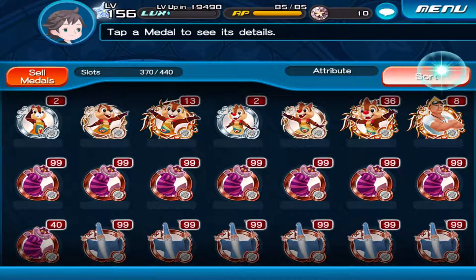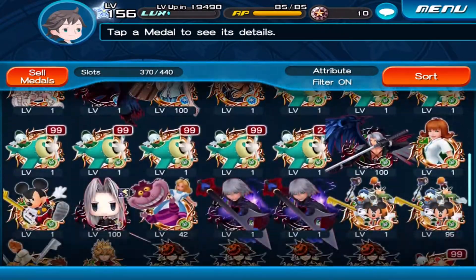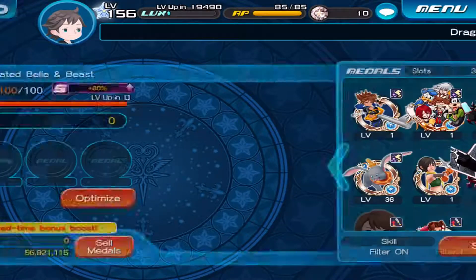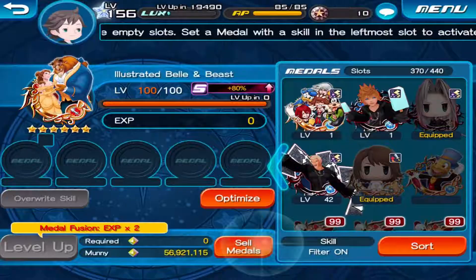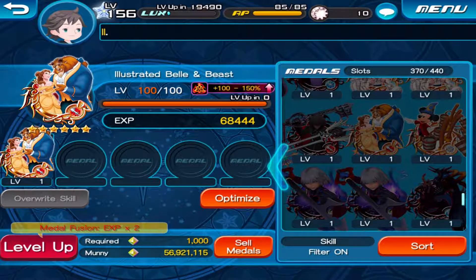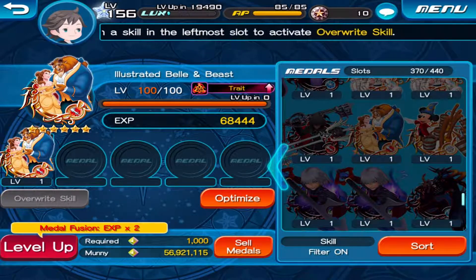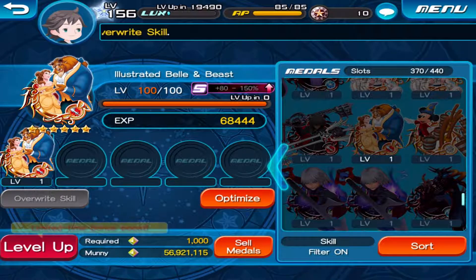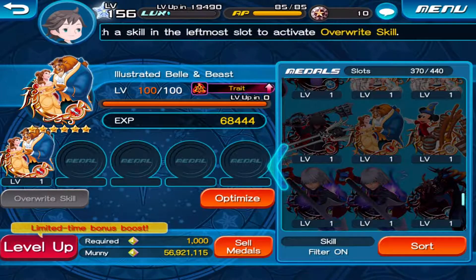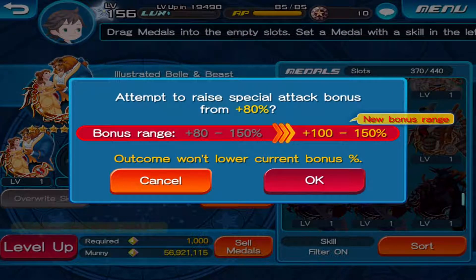Second thing we're going to take care of — right now we currently do have a guilting campaign going on. So I'm going to go ahead and re-roll on some of the medals that I have and hopefully get their guilt attack increase. So let's go ahead and use Bell and Beast first. Usually for tier fives, it's usually between 80% to 150% during a non-guilting campaign, but during the guilting campaign it's increased from 100% to between 150%. So this thing's already going to get a 20% damage increase — let's cross our fingers and hope we can get higher.